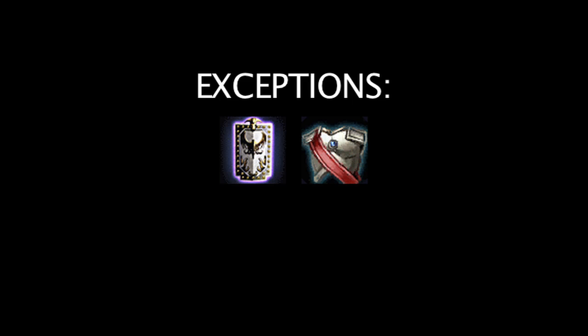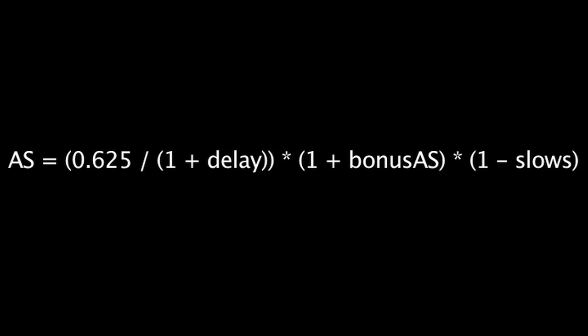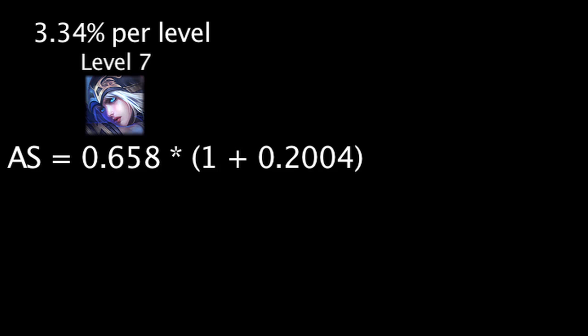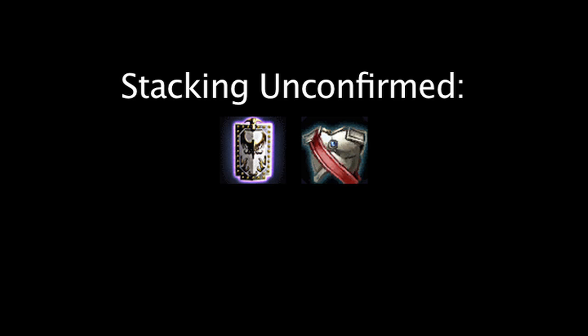However, there are two items in the game that have exceptions to this rule. Randuin's Omen and Warden's Mail each have a chance of slowing an enemy's attack speed by 35% if they are hit by them. This attack speed slow actually stacks additively, unlike any other attack speed slows, meaning there is one more update to this equation. The bonus attack speed is reduced by any additive slows in effect, meaning if Ashe from our previous example is slowed by the effect of a Randuin's Omen, her bonus attack speed will be equal to negative 14.96%. One thing to note is that it has not yet been confirmed if the attack speed slowing effects of Randuin's Omen and Warden's Mail stack, and how exactly it would be applied if so.